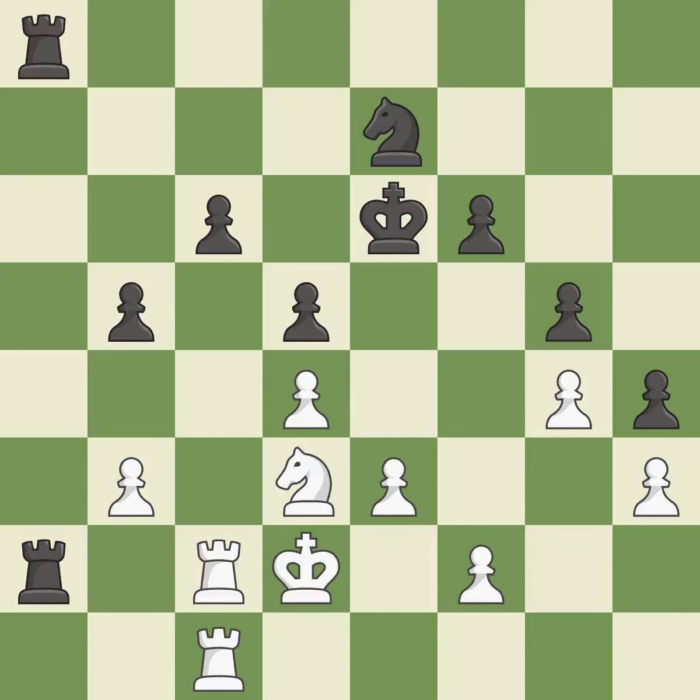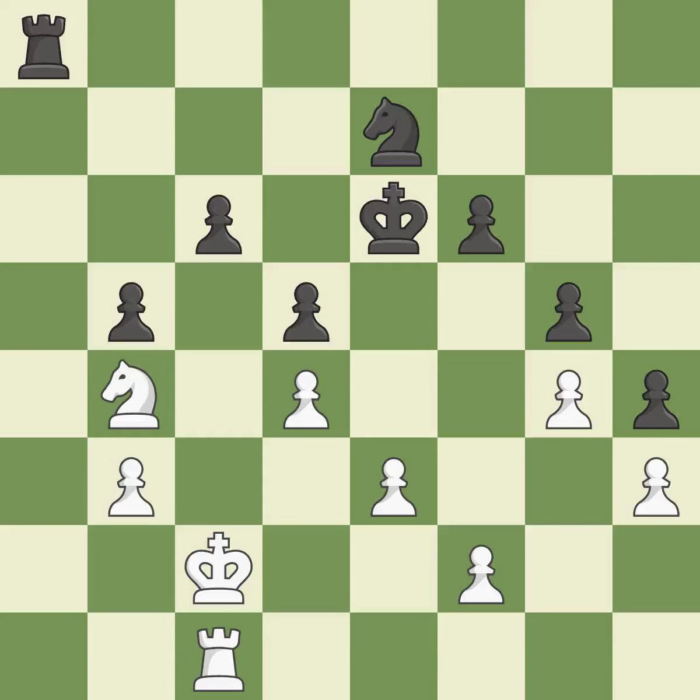This protects a rook that was being attacked without any defense. This accomplishes this by posing a threat to a rook and compelling it to flee. After all captures, this is an equal trade. This is the only move that works. Takes back. This is the start of the end game and white is equal.